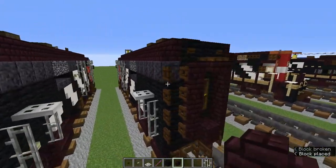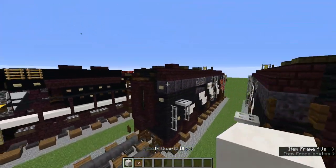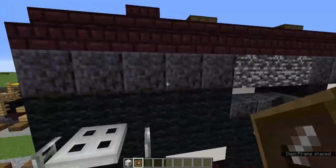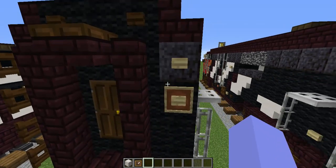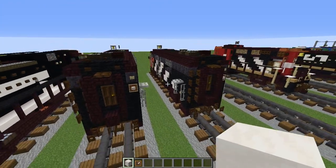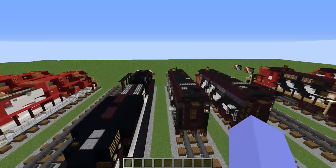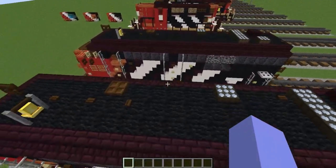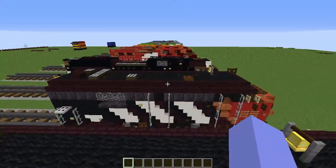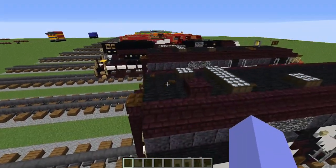Add nether brick walls on this side as well. Grab the smooth quartz block and item frame. On the polished blackstone block with the birch button, add an item frame and place a smooth quartz block in the item frame — it looks like a light. Once you add the light, we're done with the train. I'm just looking to make sure I haven't forgotten any details.